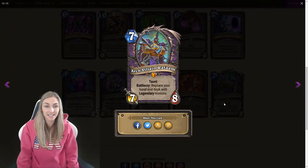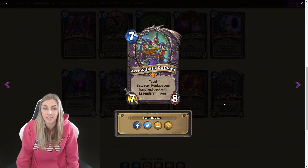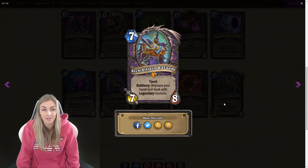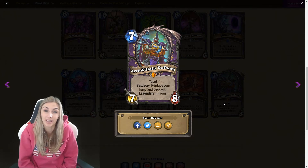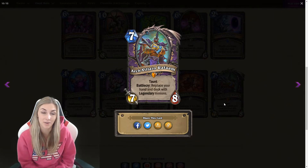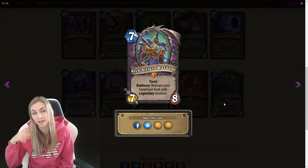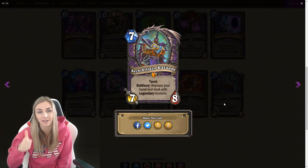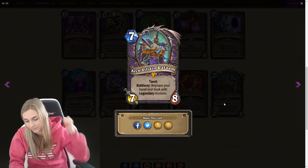Arc Villain Rafaam. This is a card I've reviewed already, and I've already changed my mind about it. It's a seven mana seven-eight taunt, which is good stats. Replace your hand and deck with legendary minions. I first said I didn't think this card would be that great, but I changed my mind. I think this will be really awesome. There are some strong legendaries being put into the pool. Seven mana seven-eight is already strong stats, it's a taunt, and you put a taunt out while you switch your deck out for a whole different deck, then tap to find those cards. It replaces your hand and your deck — some cards just replace your deck. This is all the cards. I like it.